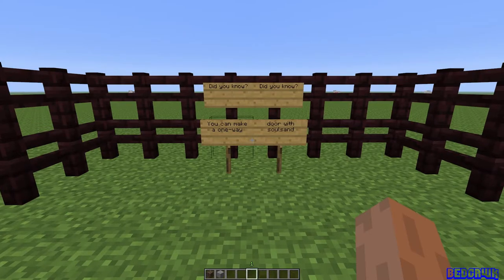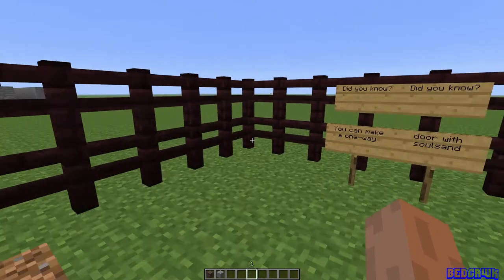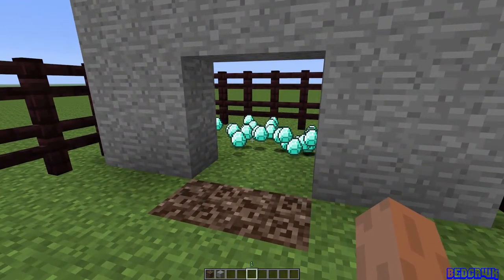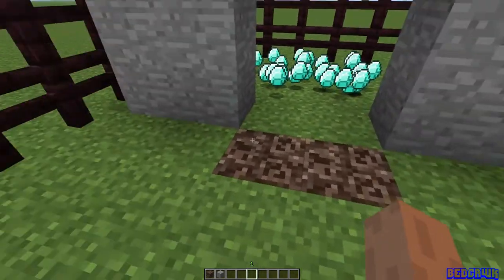Hello and welcome back to Minecraft. Did you know that you can make a one-way door with soul sand? Let's check it out. Here we have a base with a bunch of diamonds and loot behind it, and in front, all we need is a bit of soul sand.